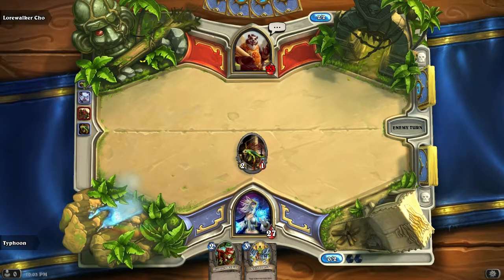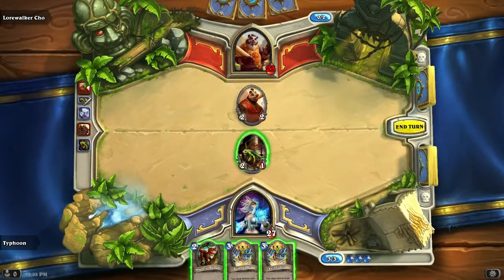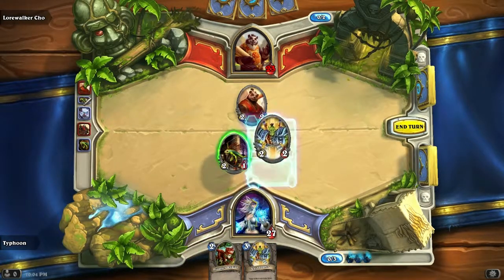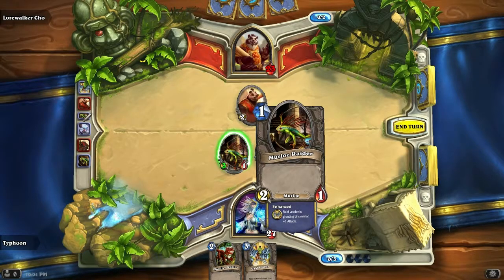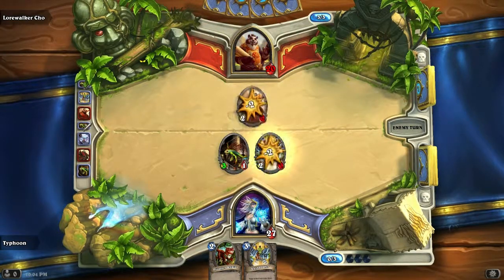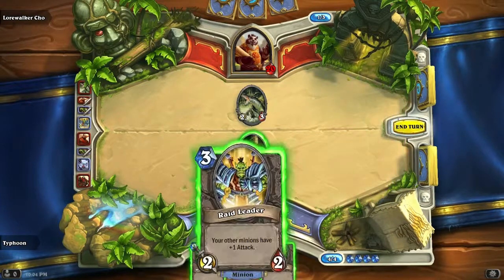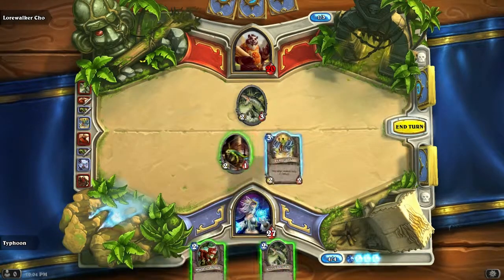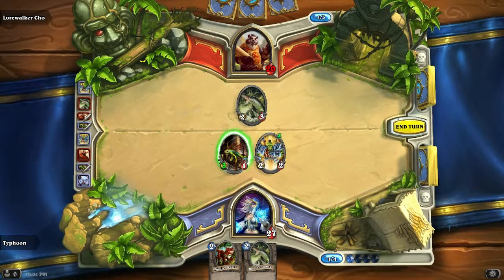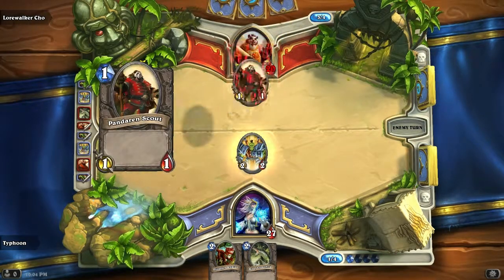I guess it would make sense if you could just attack people directly all the time — I just don't like that concept, it's messing with my brain. Let me play one of these and have him attack directly and end the turn. Oh, they killed each other. And he plays River Crocodile. I just drew one of those as well. I'll play another one of these. That was dumb of me — shouldn't have done that.